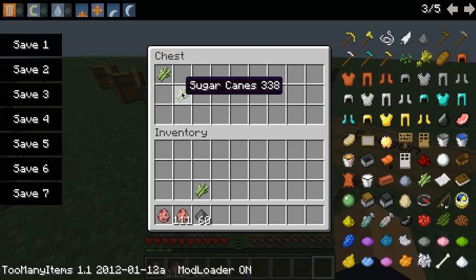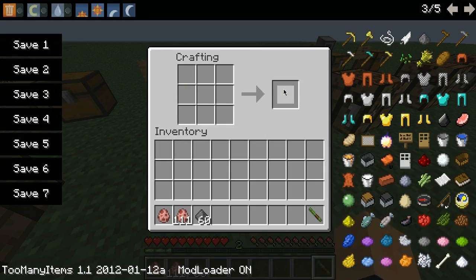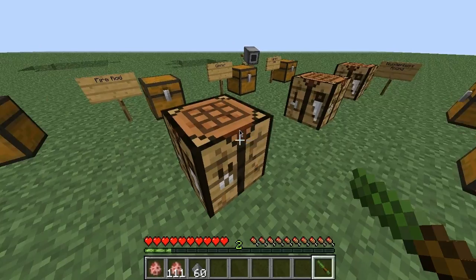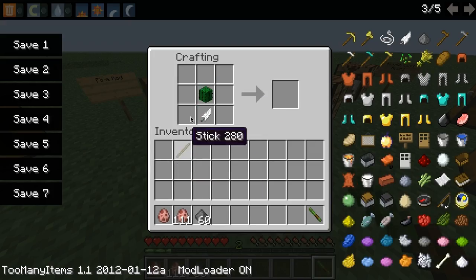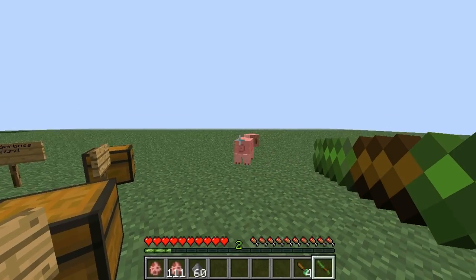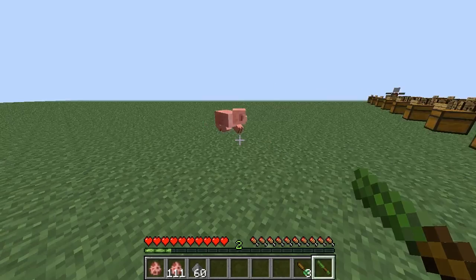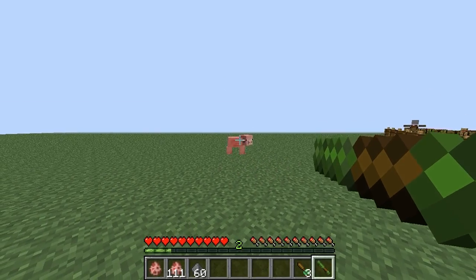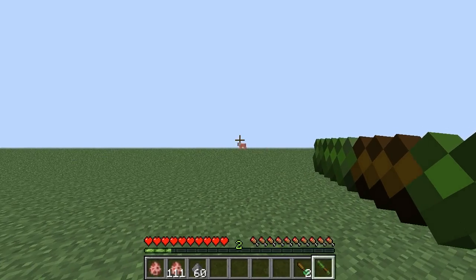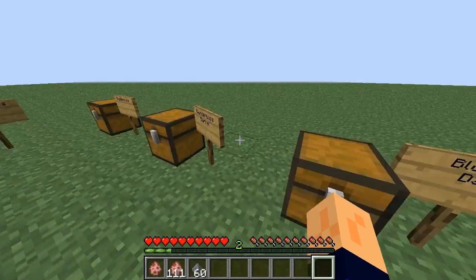Next is the blowgun. The reload time is fast on this, but the damage is really low. One good side is the darts are poisonous — when you shoot a mob it gets that green stuff around it, like when you eat rotten flesh, and it keeps getting hurt. I'll show you on a pig. See, the green stuff is going — it keeps getting hurt. It probably won't die in one shot. So that's the blowgun — not too useful unless you just want a simple weapon.